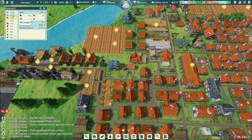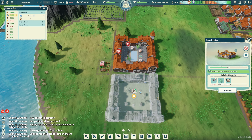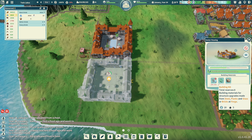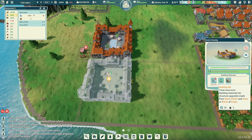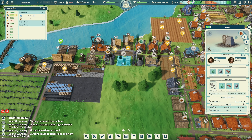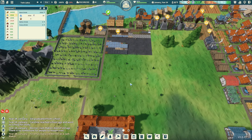3,600 water - that issue seems to be resolved. We have the cut stone, we have the glass, we're just waiting on about 64 more building kits. You are building 10 building kits - you have enough, you'll get it.